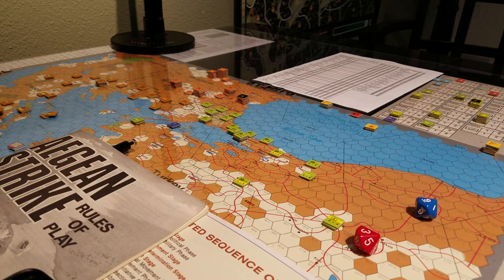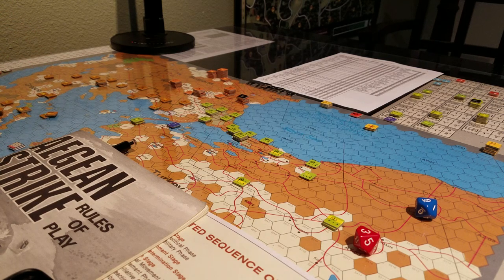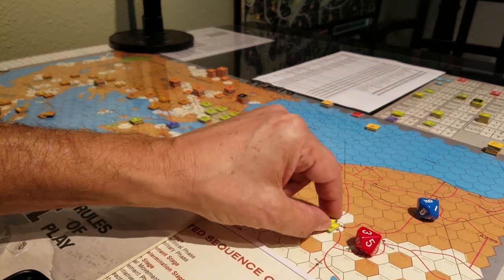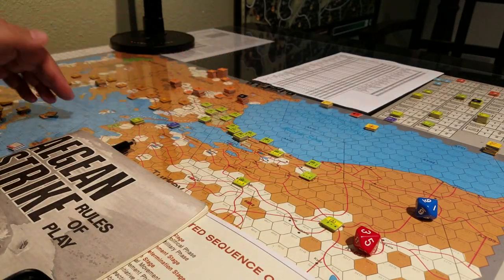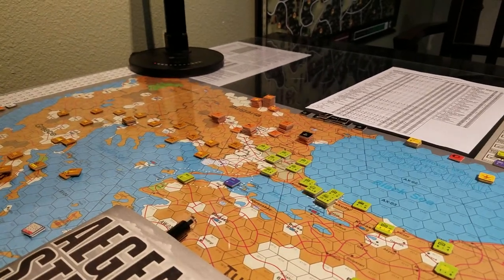In the game you roll to see how many naval units are activated per turn - that's a D10 divided by two, rounded down. My game plan here for the Soviets, whose goal is to capture Ankara and the Istanbul Turkish Straits, is to take all these hexes inside what the white triangles mark.